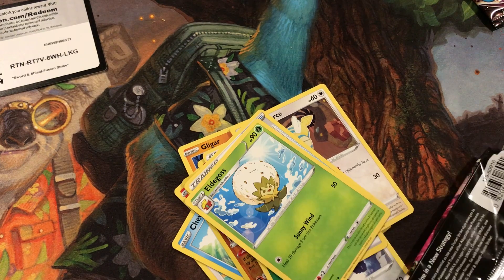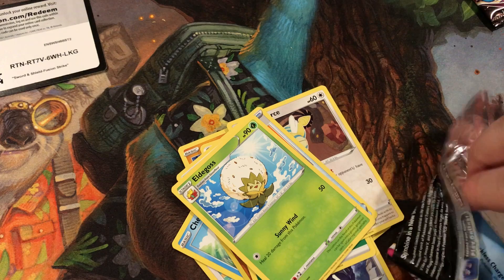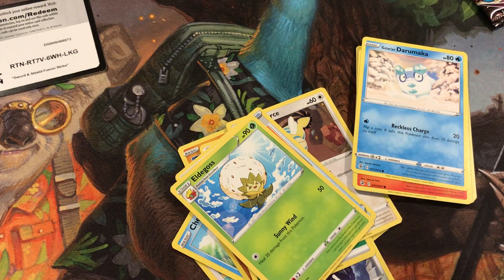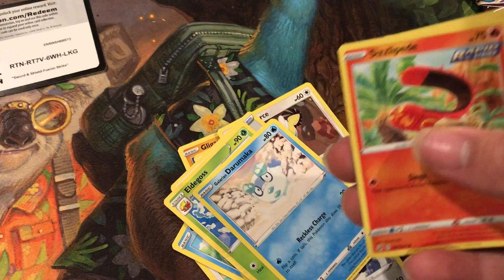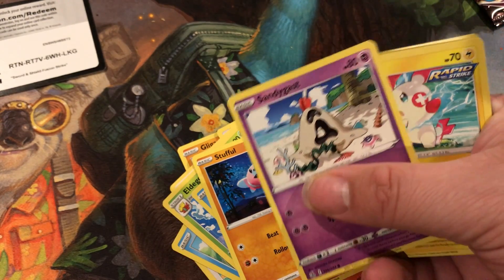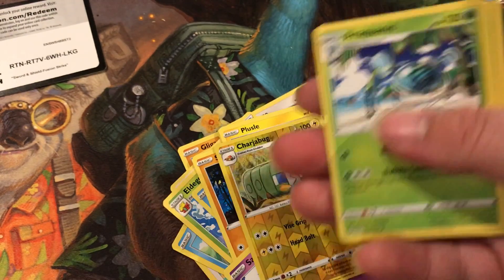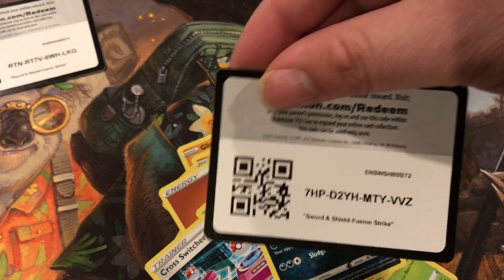Hope everyone's enjoying this set and having fun opening it. Alright, our next pack. We got Sizzle, Sizzlepede, Stuffle, Sandyghast, Pulsey, Chajabug, Aquan, Fighting Energy, Bloom, Cross Switcher, Garbodor, Code Card.